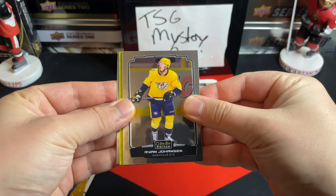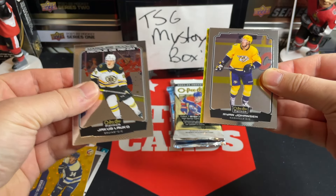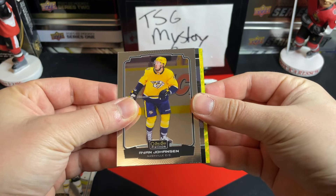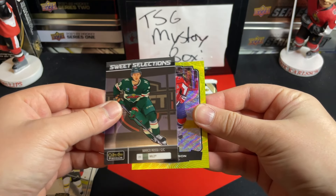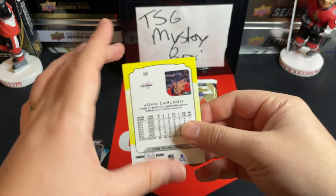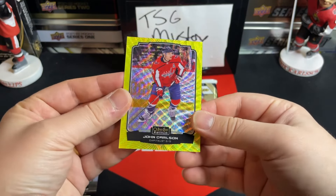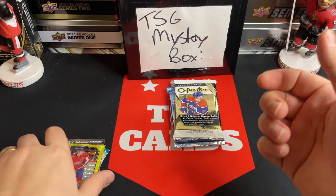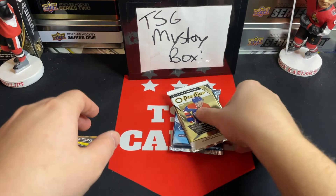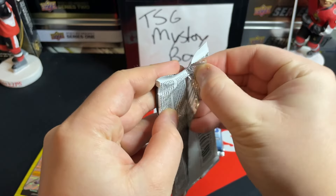On to some newer OPC Platinum 22/23 — we've got a Marquee Rookie of Jacob Lauko, Ryan Johansen, a Sweet Selections of Marco Rossi, and a John Carlson on the neon yellow — very nice. They did well this year with Platinum, so this year being 23/24. Okay, three packs left.